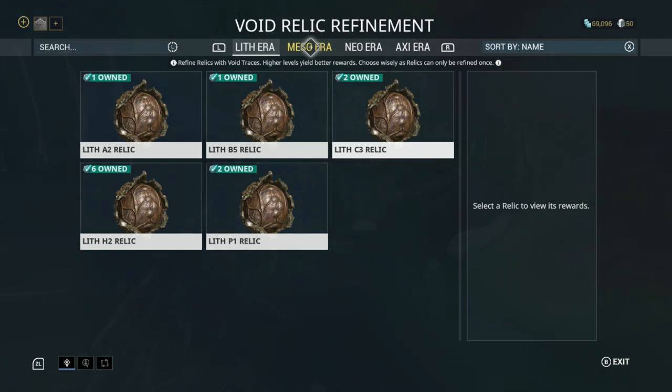Lith fissures are easy. Meso relics are medium. Neo relics could be considered hard, and Axi relics could be considered extreme. Naturally, by the time you get late in the game, even Axi relic openings are pretty easy. But to start off with, we're going to take a look at lith relics.